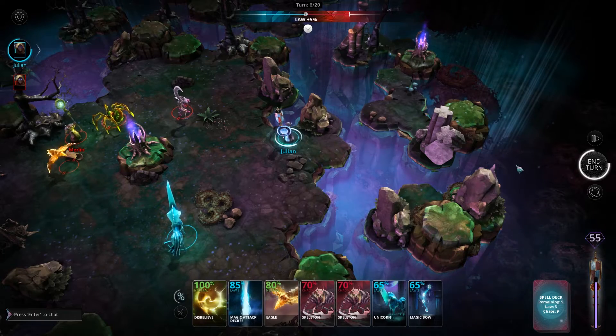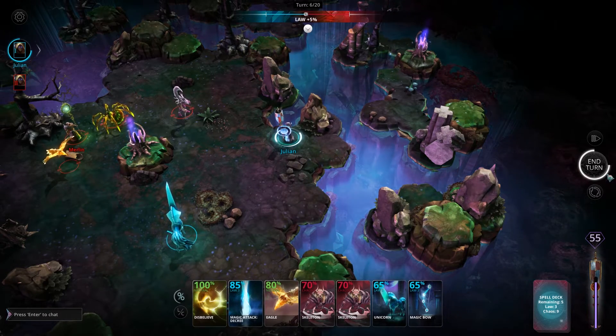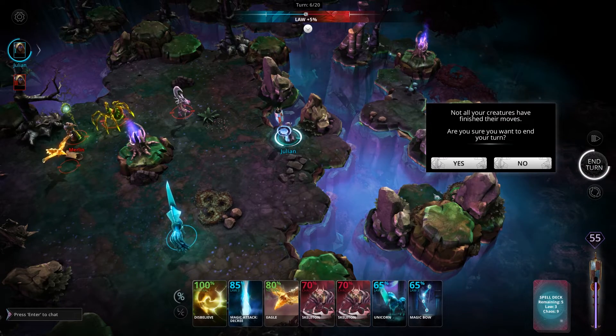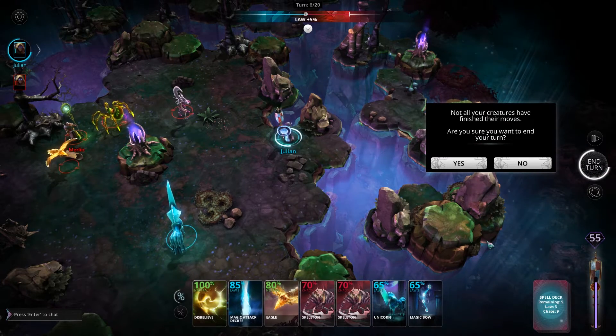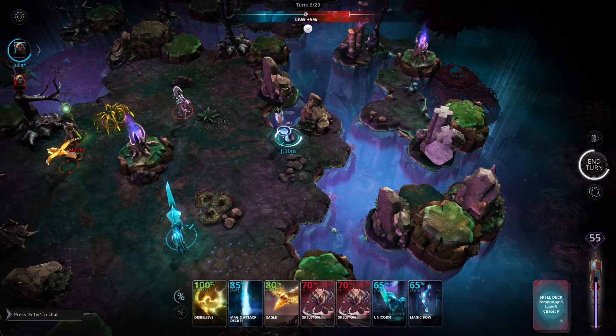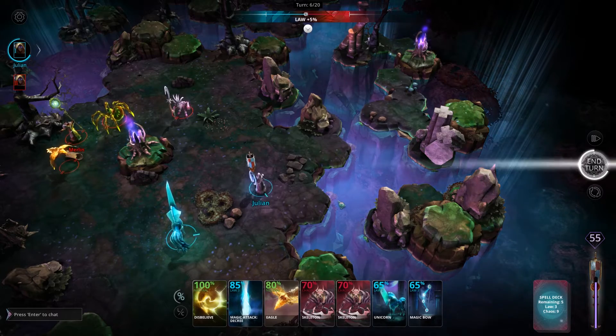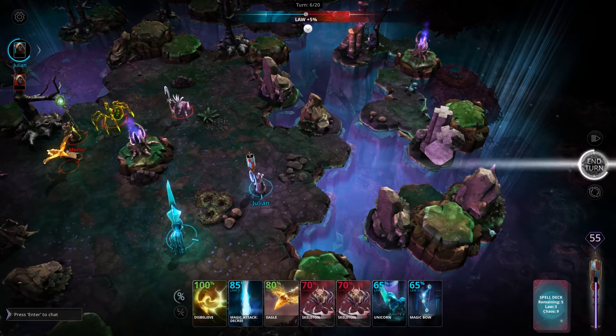If a player tries to hit the end turn button and they still have any actions remaining on any of their units, you will get a warning dialogue telling you that you still have creatures left to move. At this point you can hit no and then go back and make your final move. Once you've made all the moves that you possibly can, the end turn button will start to pulsate white.